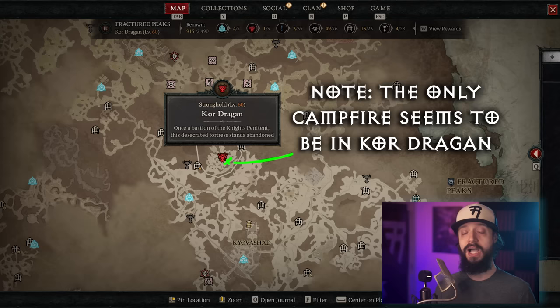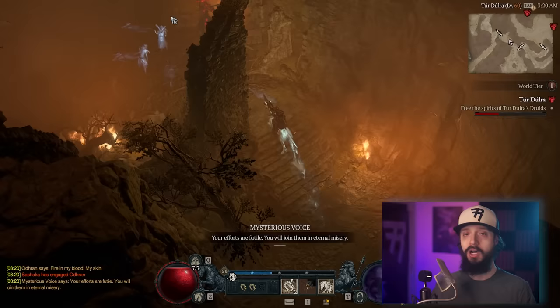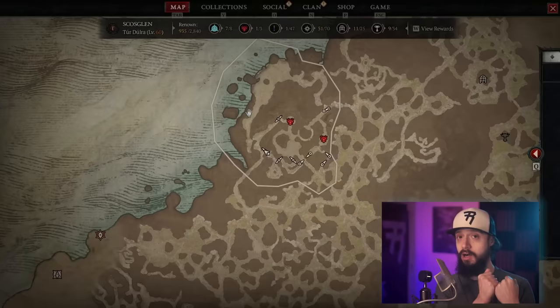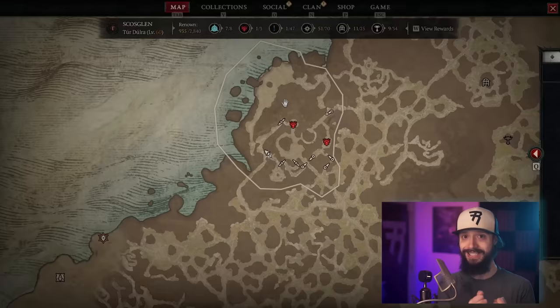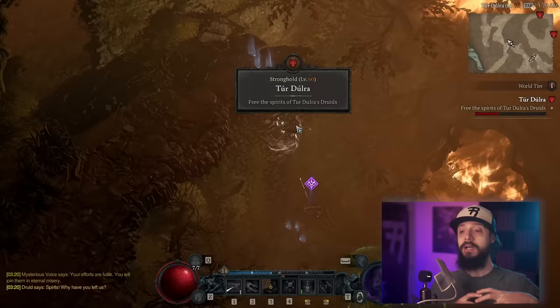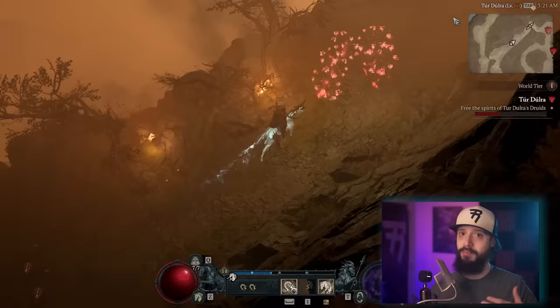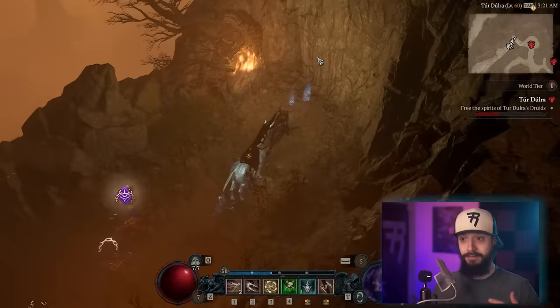Another thing you'll want to do as soon as you can: your class quest. Every class has a quest to unlock its specialization — pretty much any time you see any gray quest on the map, do that as a priority. Getting your class quest done as soon as possible will either unlock a power jump for you instantaneously, or for some classes like Barbarians and Druids, require you to level up the specialization. The earlier you get that, the faster you're leveling those things up to then benefit from their power.